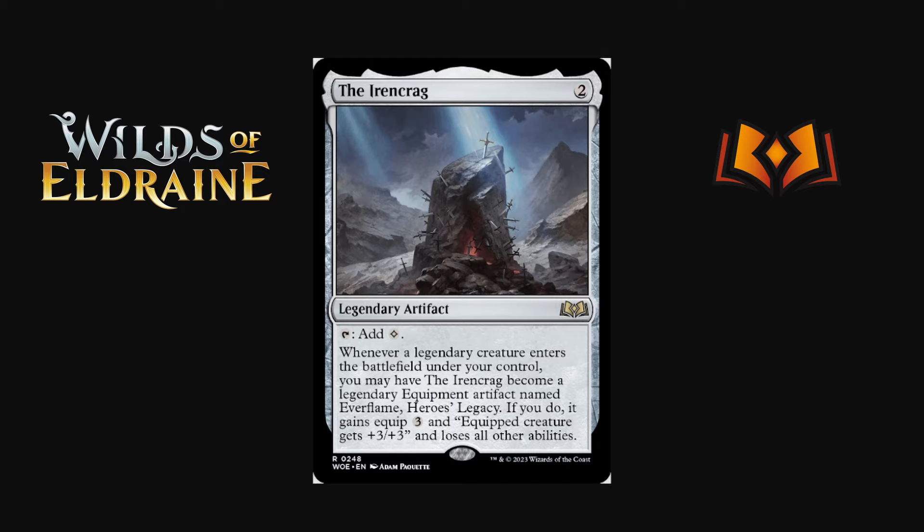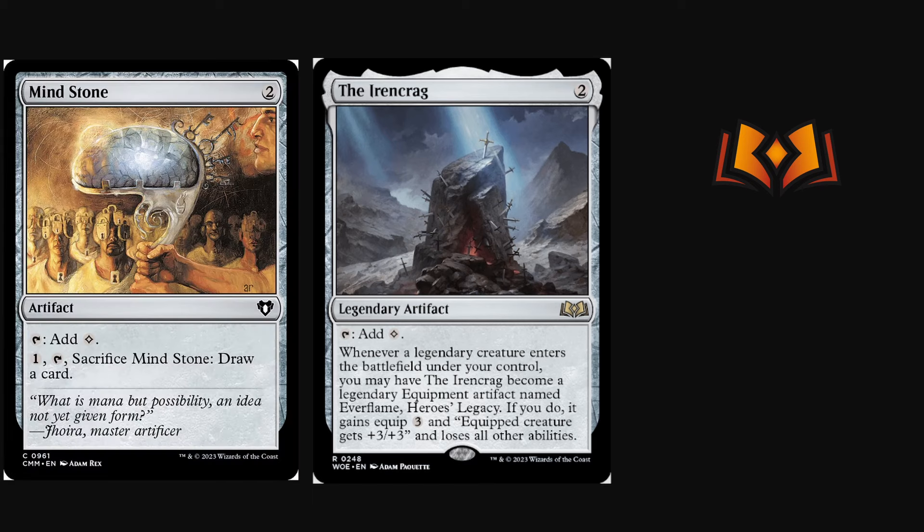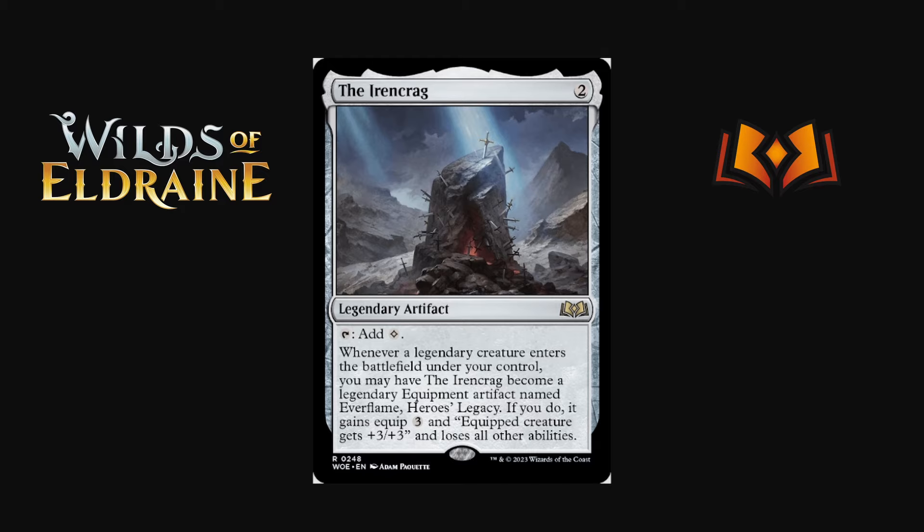The Irencrag is a two-mana legendary mana rock that taps for one mana — a new addition to Explorer and Pioneer, similar to Ever-Flowing Chalice. It's legendary so having multiples is an issue. It also has: whenever a legendary creature enters the battlefield under your control, you may have The Irencrag become legendary equipment named Ever-Flame Hero's Legacy, gaining equip three and giving the equipped creature +3/+3 but losing all other abilities. So it's a mana rock early that can convert into a +3/+3 equipment later when you need it. A pretty cool utility piece if you're playing legendary creatures.